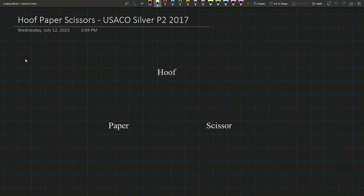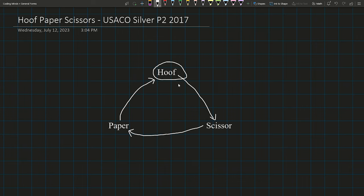Let's go over the USACO Silver Problem 2 from 2017, Huff Paper Scissors. Farmer John and a cow are playing Huff Paper Scissors, a variation of Rock Paper Scissors where Huff beats Scissors, Scissors beats Paper, and Paper beats Huff. Bessie, our cow, is really good at Huff Paper Scissors and can predict what Farmer John's action will be.